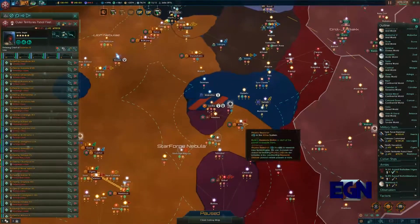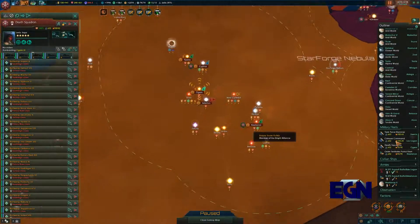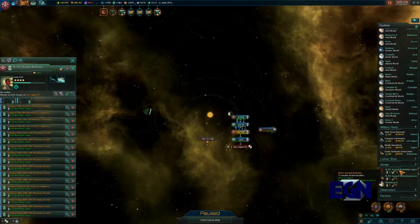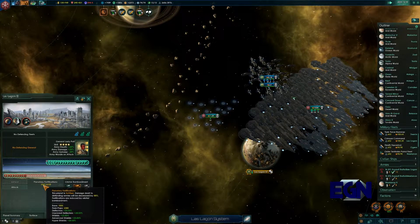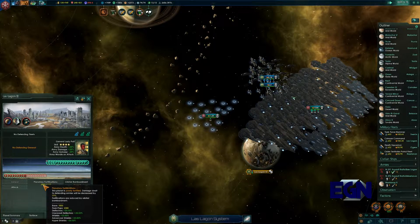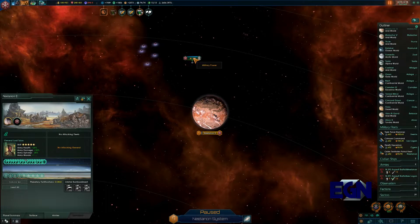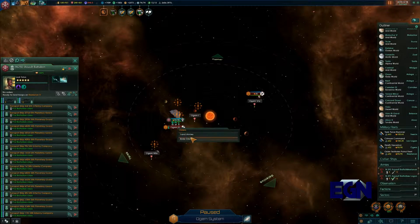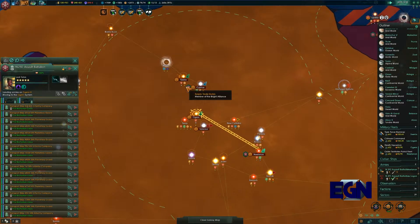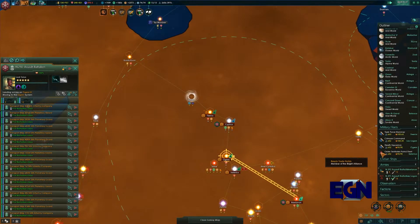We're bombarding another planet but it's not quite ready to fall yet. The damage on our side would be decreased by 75%, which is quite a large penalty, so that's not something we want to engage with just yet. We want to go over there and land our armies instead. We're bombarding another planet and we're at 91% war score.